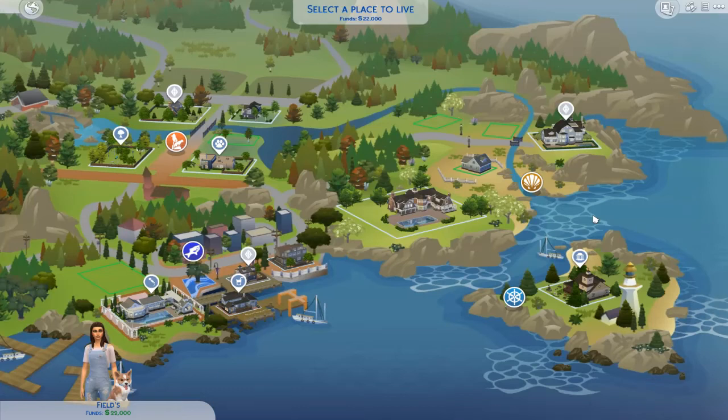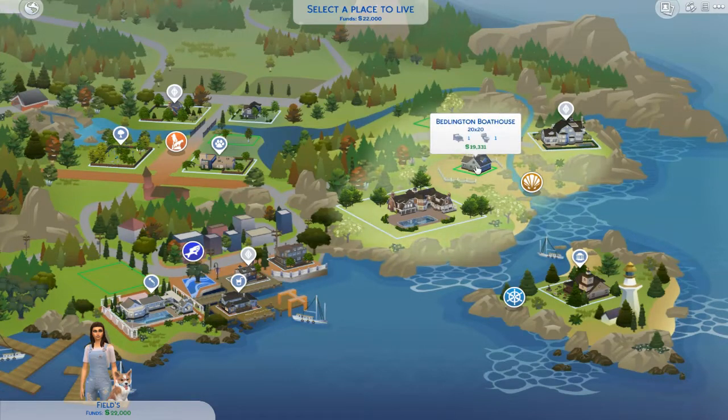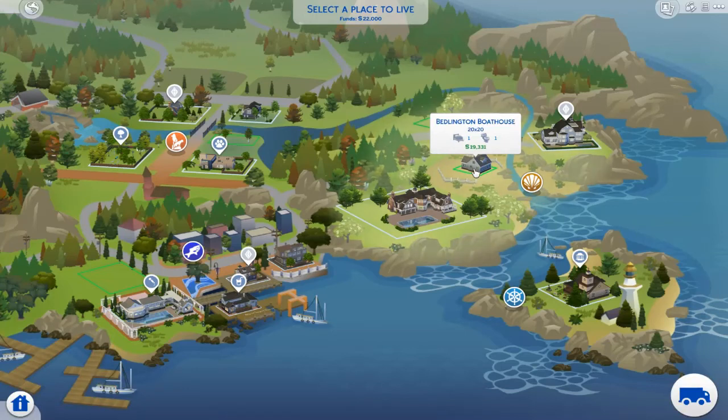Hey guys! Welcome back to a brand new episode of The Sims 4 Cats and Dogs. Today we are going to move the Fields family into a home, and it seems like the only home available for us is this one right here. It's called Bedlington Boathouse. So we're going to move into this house and I'm probably going to get it unfurnished if I can, that way we can just decorate it ourselves so it's actually like home.